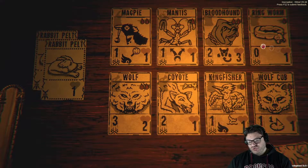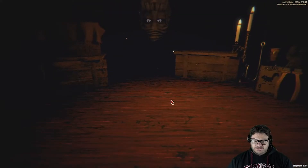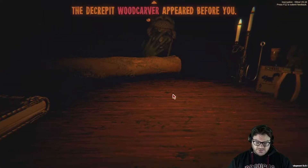Air pelts — gotta be mantis and ringworm, right? Magpie's hoarder sigil is super key, I think. Let's get a totem. We're full of items anyway.